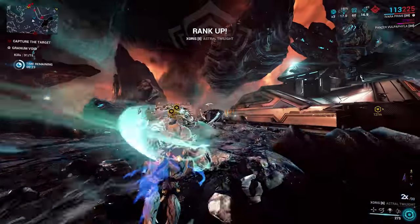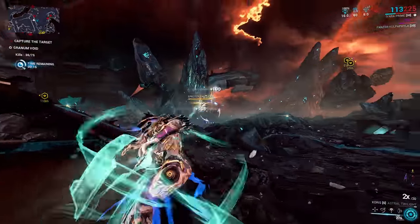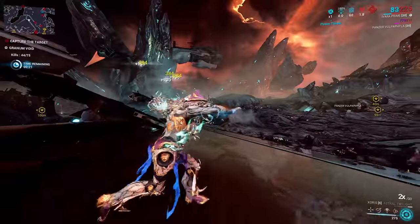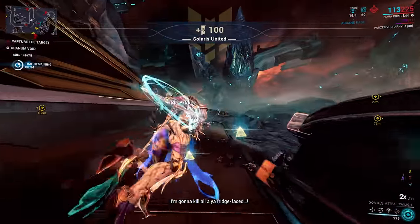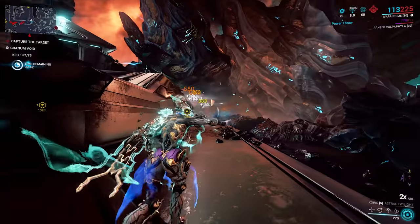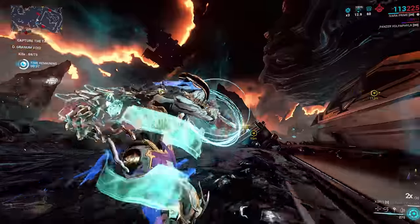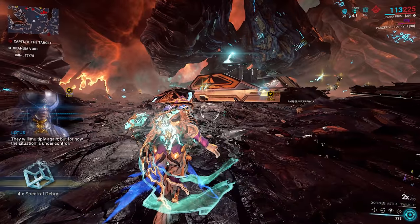All we're doing is just doing this over and over again until we have 75 kills — and you must get 75 kills. If you don't get 75 kills, you're not going to have the chance to get the Stropha part that you're after. From this one, we have the chance to get the Barrel and the Blade from Rotation C, but we have to make sure that we get the 75 kills. Whenever you kill these enemies, they're going to drop these little triangles — you pick up these triangles and that is going to extend the amount of time that you have. It is literally just as easy as hold E through the Zorus while it's in midair, press the middle mouse button and the enemies will die.